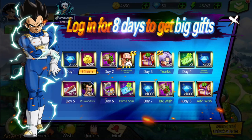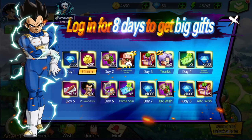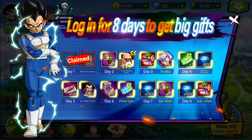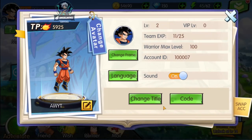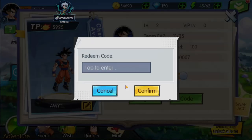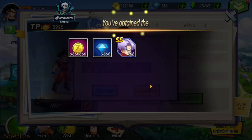This is the first 7-day login events — we are getting 2 to 3 characters. You are getting a lot of rewards and a lot of advanced summons. I'm going to give you the code. If you want to get the code, you go here to the profile code, and this is the code for the game.